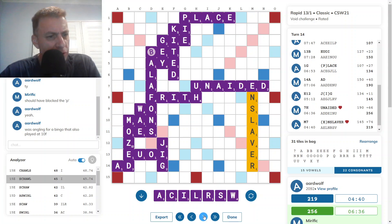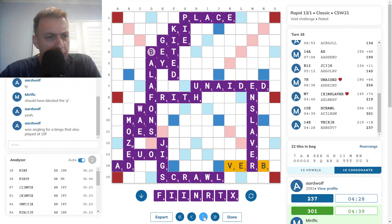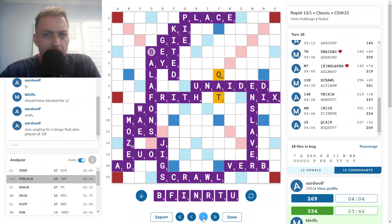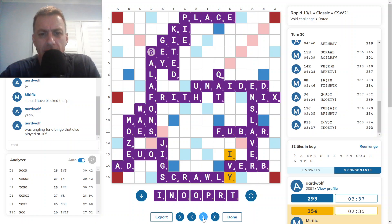Opponent didn't have a bingo but it was very close. Got VERB down. Now FIX for 33. That's quite nice, although it does leave an X directly below a double word with 2 I's and 2 U's to come — I can't see that being fantastic. I went with NICKS because of the bingo lane this represented. Opponent got 32 for QAT and a beautiful rack leave. Then FOOBAR for 20 to take out 3 floaters. TY LOWSON doesn't play and no other bingos available — he goes with IVY. Now ROOP for 25 — I looked at that as an option and I opted to go for PROD.